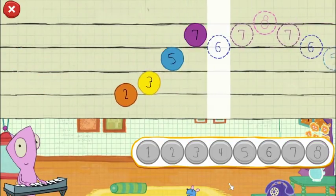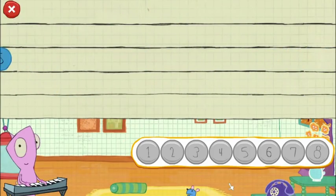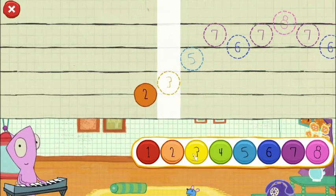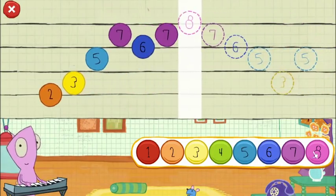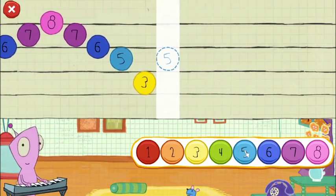This keyboard sounds a lot better than mine, I wonder why that is. So 2, 3, 5. This has the number 2. Which button — 5, 7, 6, 7, 8, 7, 6. 5, 3, 5. Bring on more notes. Tricky.